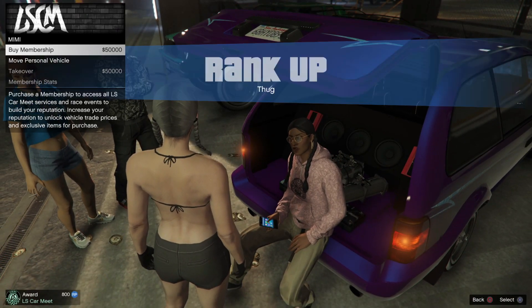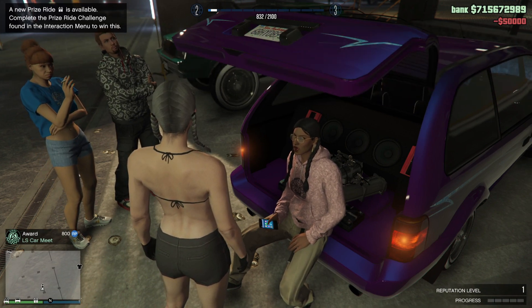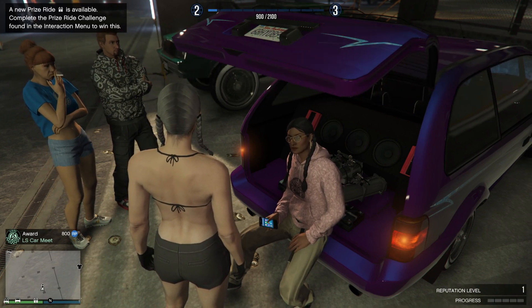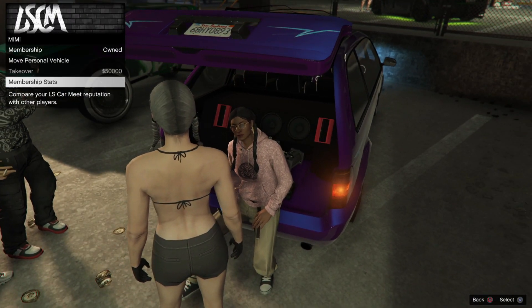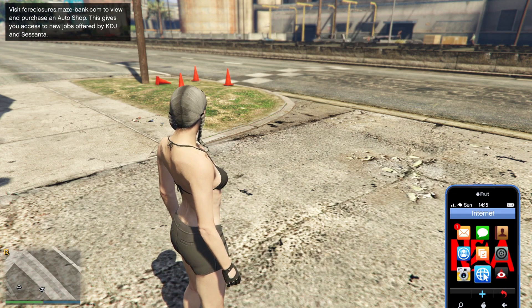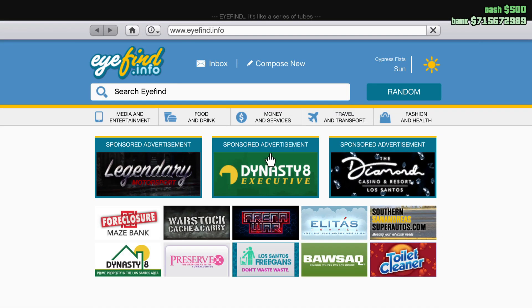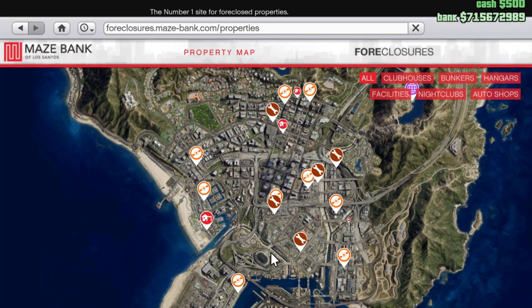Once you have bought the car meet membership, congratulations — you have now unlocked the option to buy the Auto Shop. Now it's time to buy an Auto Shop. Open up your phone by pressing up on the D-pad, select Internet, select Make Make Foreclosures, and you will see the Auto Shop tab has been unlocked.